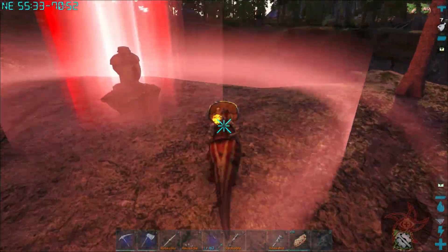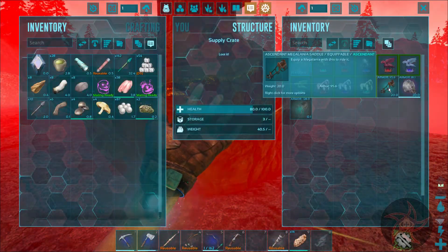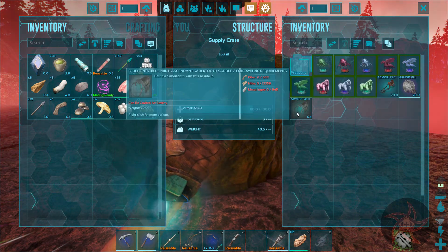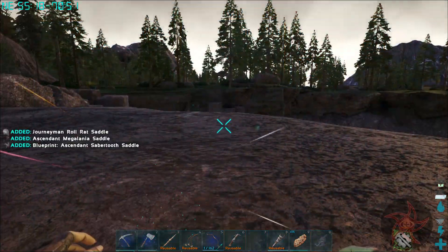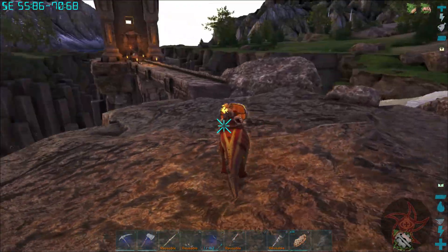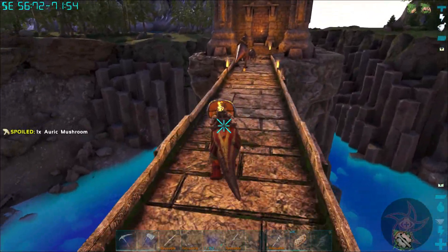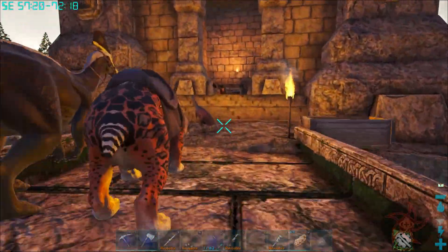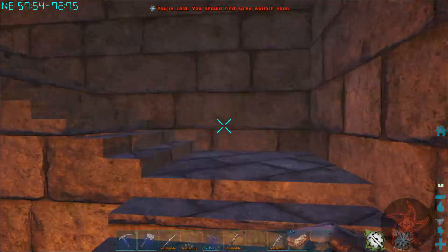Get back here — there's a red drop sitting right outside of my place. I guess I gotta tame a roll rat then. Megalania saddle too — haven't seen them yet. I've been wanting a wood gatherer anyway, and there's just honey everywhere around here, so yeah — I guess we're getting a roll rat.